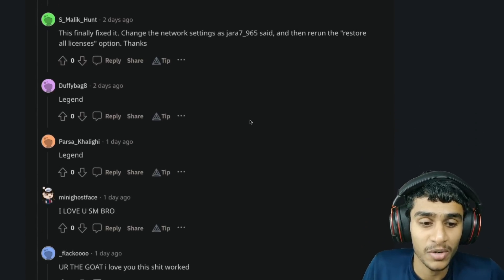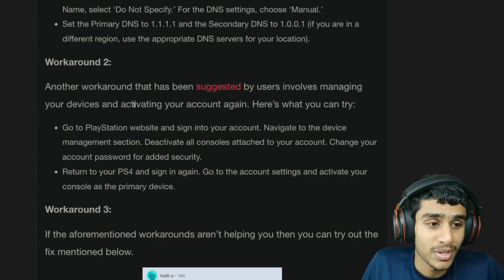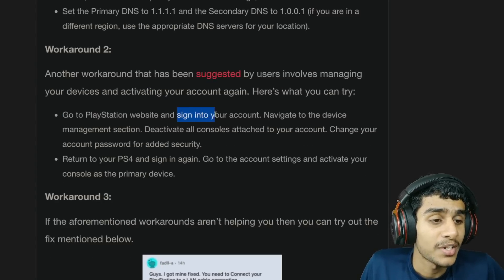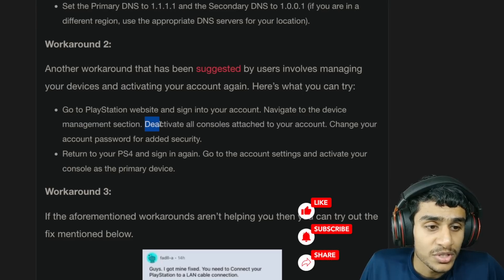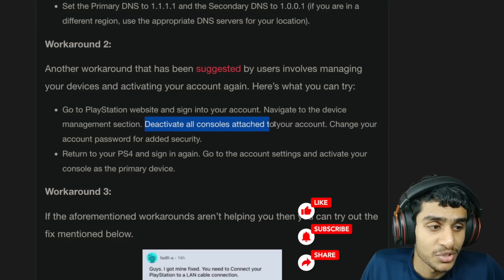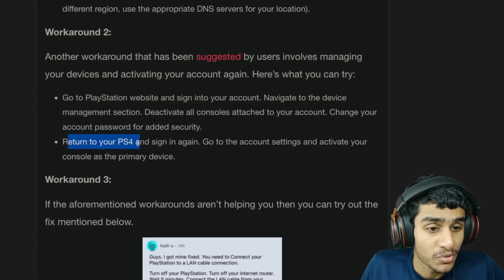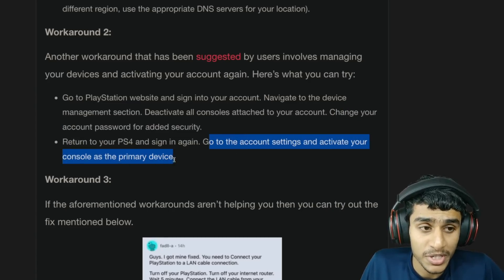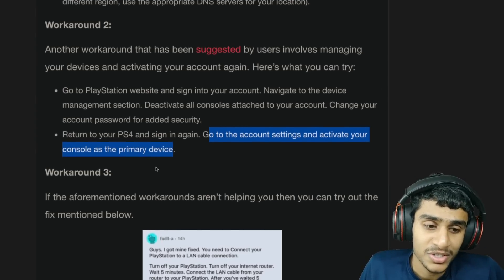If workaround one still doesn't work, here is workaround two, which involves managing your devices and activating your account again. First, go to the PlayStation website and sign in to your account. Navigate to the Device Management section and deactivate all consoles attached to your account. Then change your account password for added security, return to your PS4, sign in once again, go to Account Settings, and activate your console as a primary device.